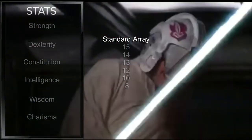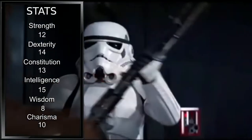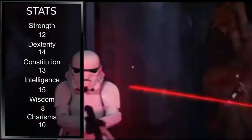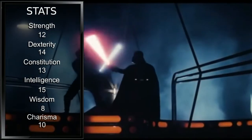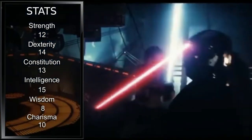For stats, we'll be using the standard array of the Player's Handbook, divided up as you see here. High intelligence is necessary for some class abilities and some later multi-classing. Dexterity is going to be our primary combat stat, relying on our speed and skill rather than raw power. Wisdom is obviously our dump stat — as one could say, trying to face Vader when we haven't completed our training was not very wise.